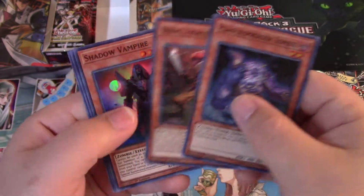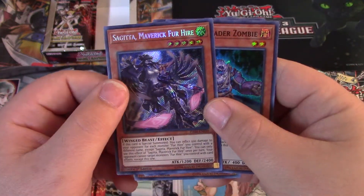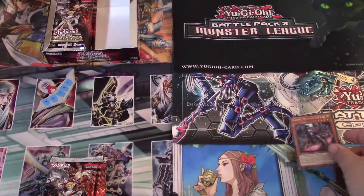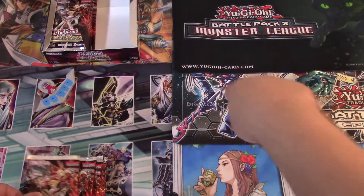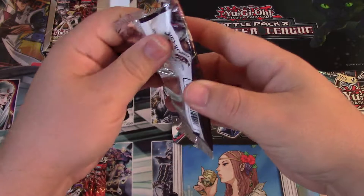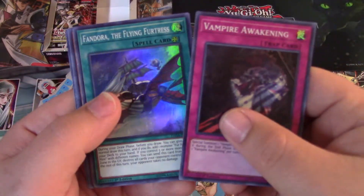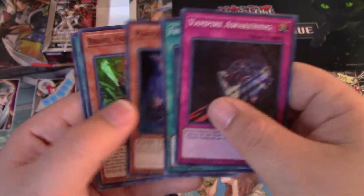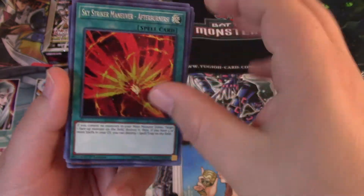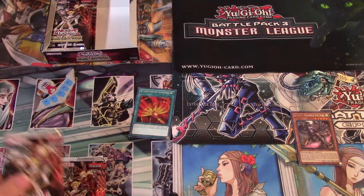Alright — Bravo, Show Vampire, and Maverick Fur Hire. First seeker rare. We're gonna put the fur hires over here, any of the vampires over here, sky strikers in the middle. We already opened some of these so I'm not gonna go through every card and read it. Oh nice — Afterburners! That's not bad, that's a good one.